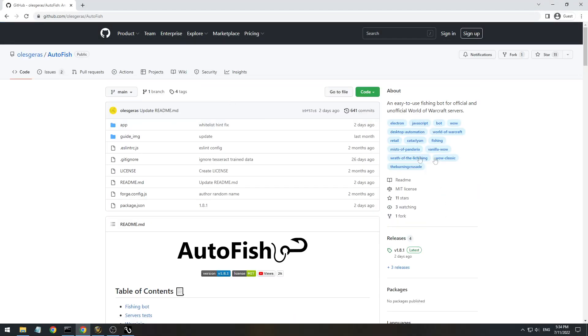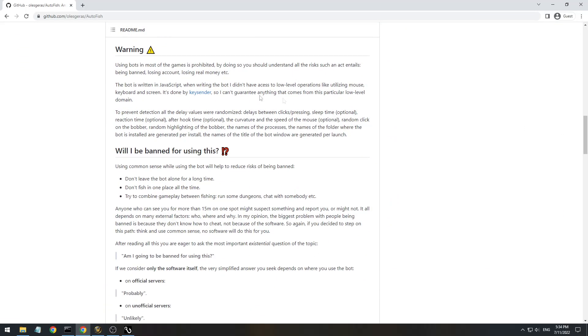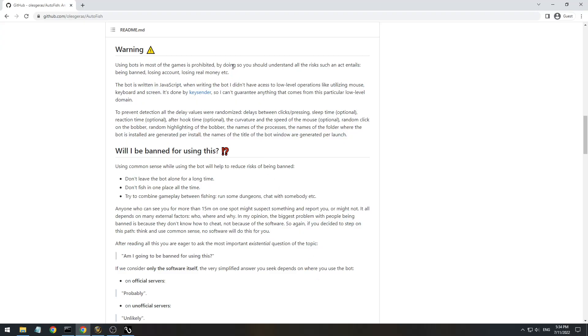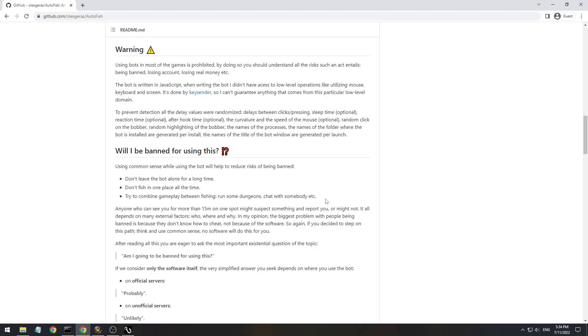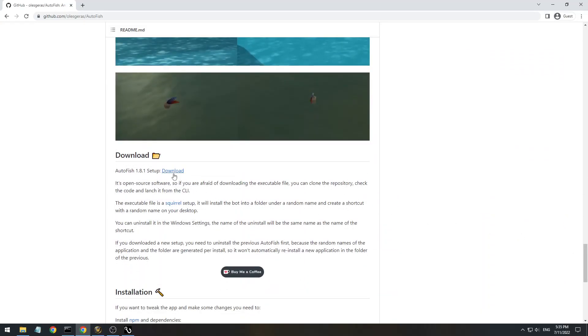Alright, let's start from the installation process. First, you need to click on the link in the description, scroll down, and carefully read these two parts. It is very important, because some people watching my videos don't quite understand what consequences could be by using bots, especially on official servers. Read them, think about what is written there, and then, if you decided to step on this path, you can download the bot.